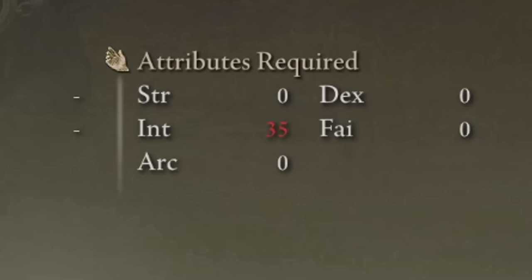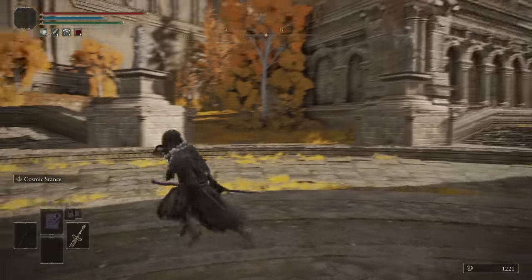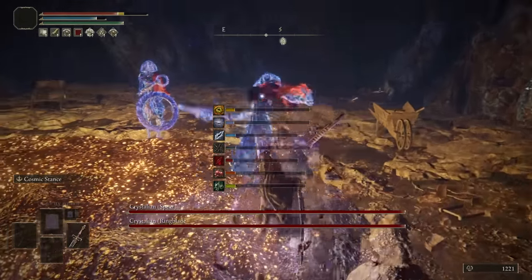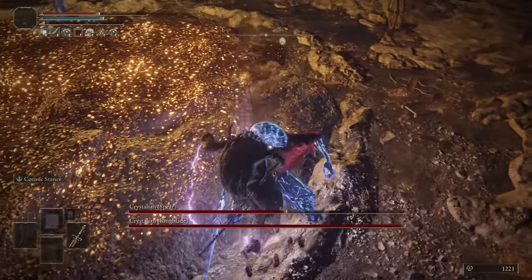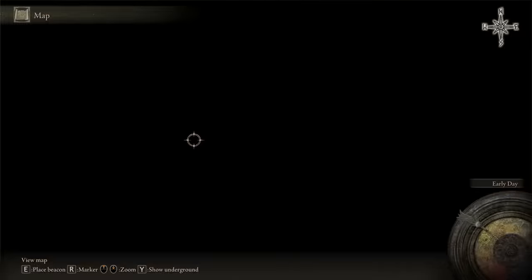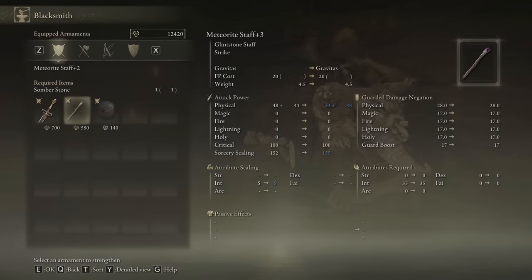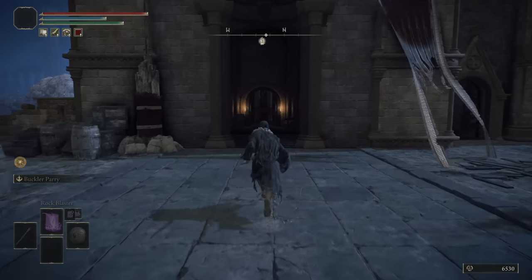There we go — the Meteorite Staff, 35 Int. Can we get a level? We're at 34, getting scammed — need one more level. We'll go grab the Somberstone Miner's Bell Bearing 2. Let's apply Gravity Armor and sit here and tank all of it. Oh, they bounce off! How does it feel? I'll show you a rock. That makes this very easy. There's the Miner's Bell Bearing. We're just shy — let's sell things we don't need. Now we can level up Int to 35, allowing us to wield the Meteorite Staff.